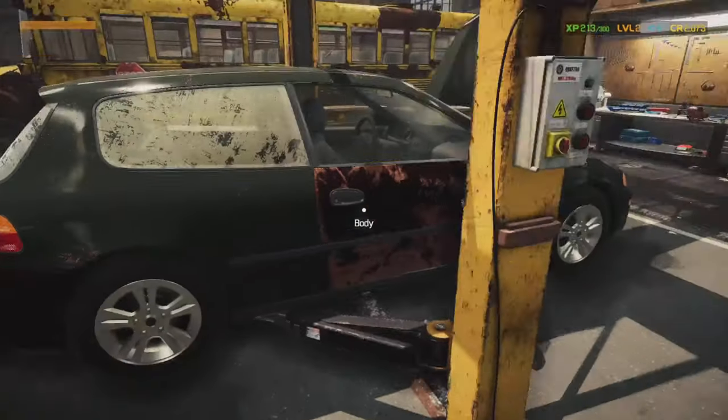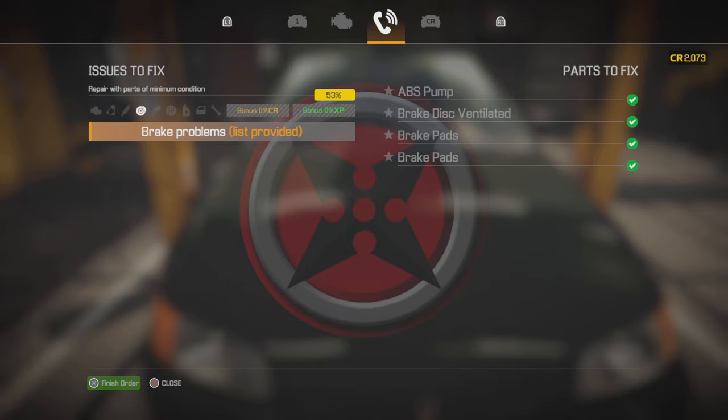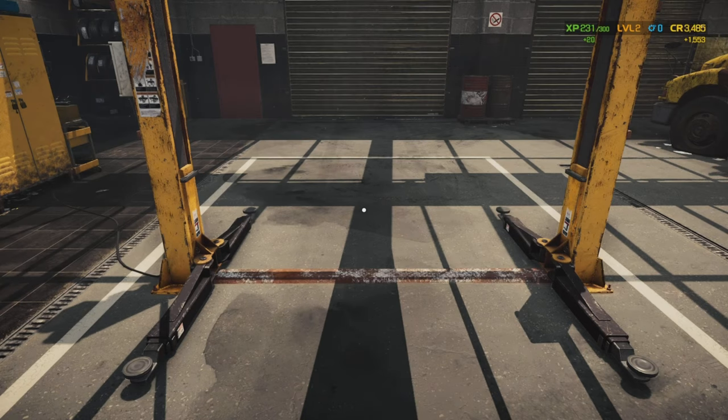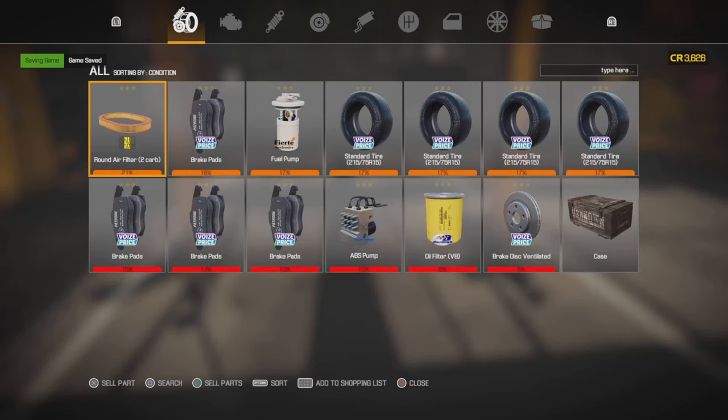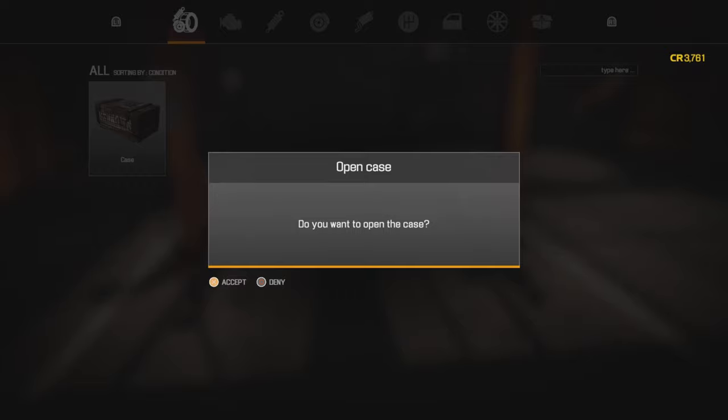Let's have a look — we've got ticks on everything, and the total payout is 1,553 credits. Finished! Now let me sell all this junk. Usually you'd want to scrap this stuff because selling it only gets you like four credits, but we don't have a scrapping station yet, so I'll just sell all of them. There we go — and we'll open the crate.